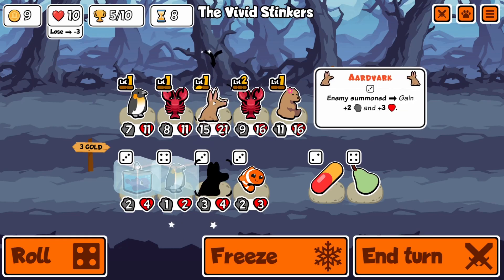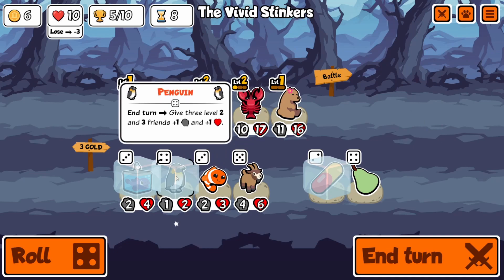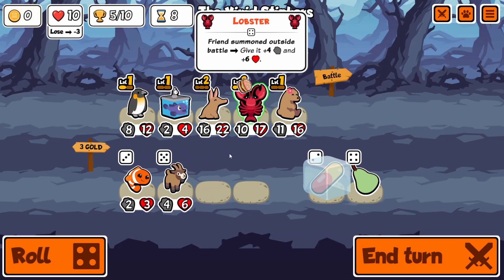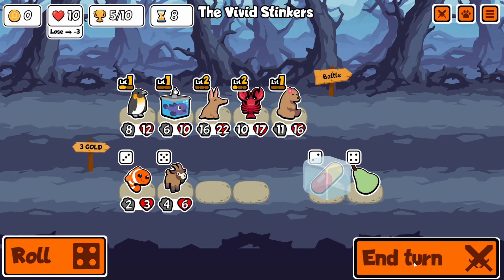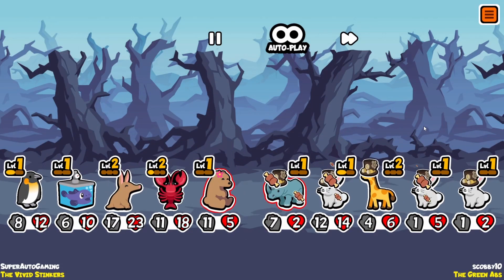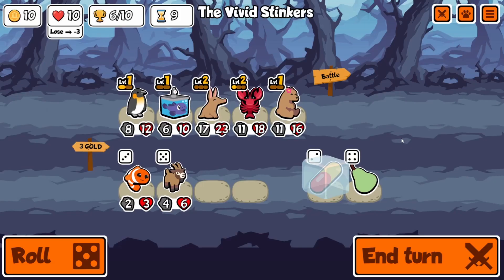Another thing that is extremely important is the lemon. You can't sleep on the lemon — I think it might even be better than melon, only because you can get it two turns earlier unless you pill turtle. If you can get the lemon on a decently sized unit like an aardvark, boar, or hippo, units that counter summon teams seem to be getting stronger and stronger.